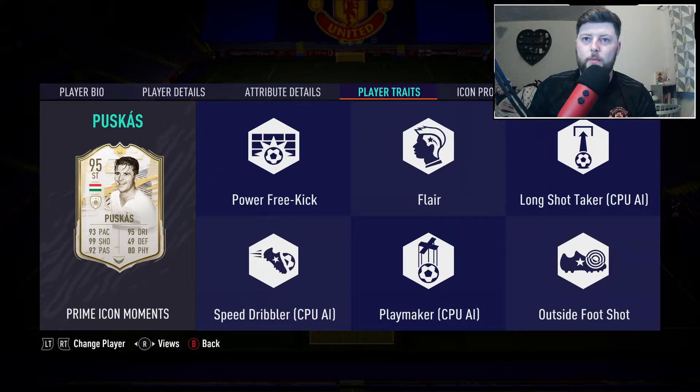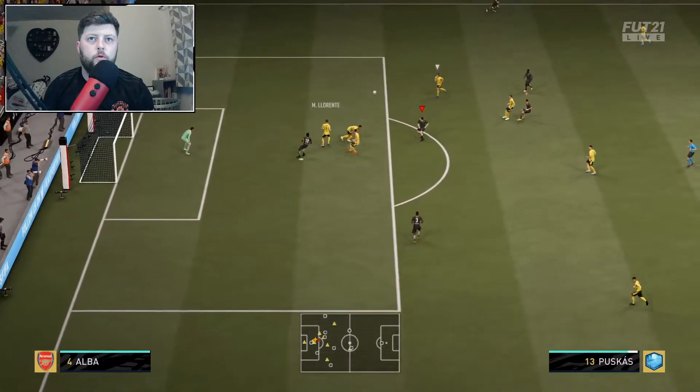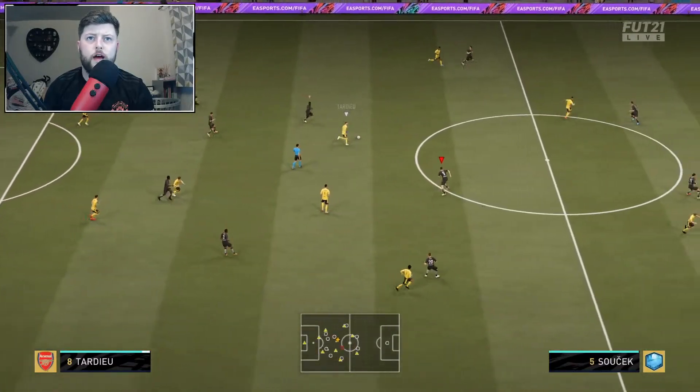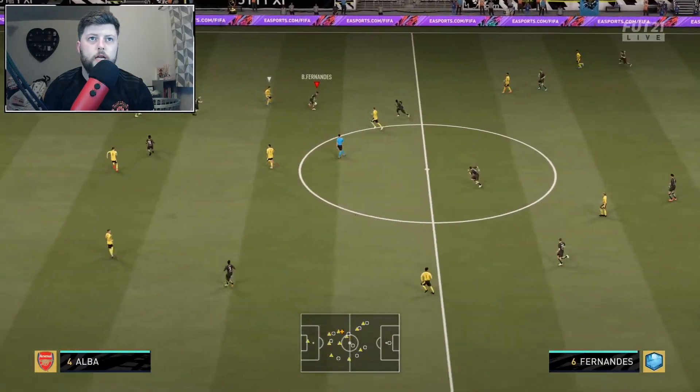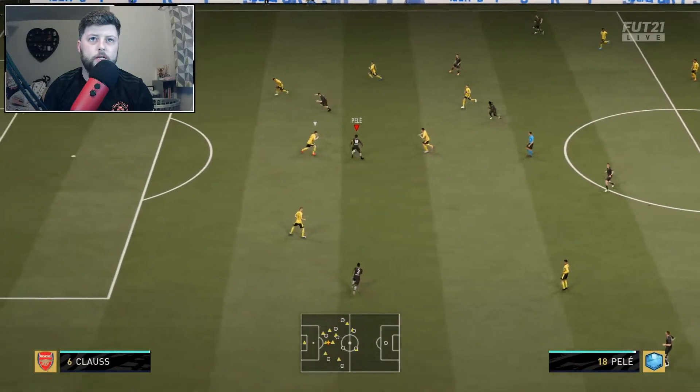He's got outside of the foot, flair, and even a power free kick. Let's see what Puskas can do and hopefully win a few games. That is a wicked left foot — you saw the power just come off that. It's going to be a very nice shot. He just looks like a very good card; I don't know what it is about him.